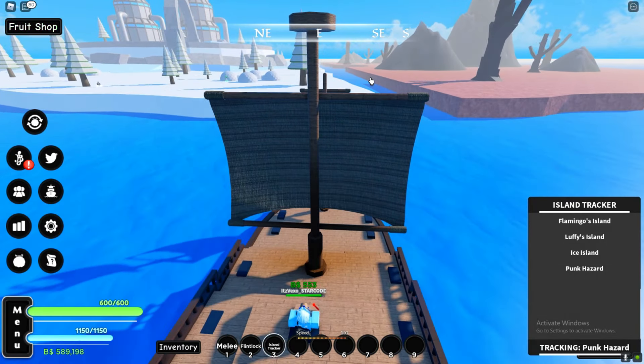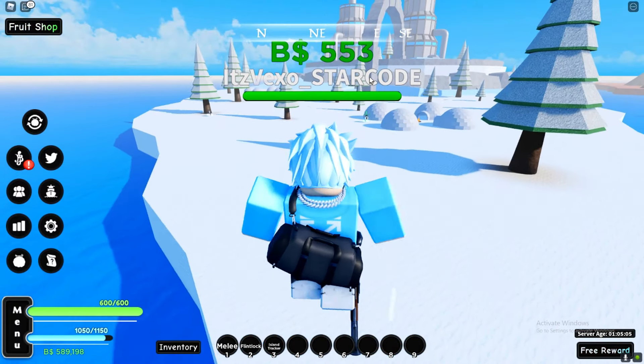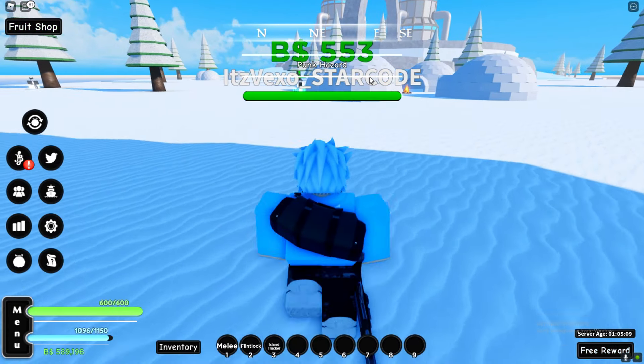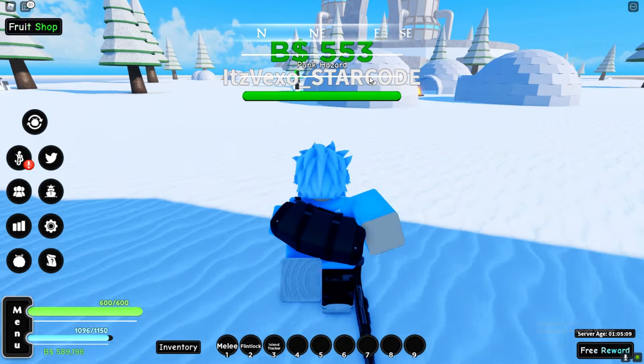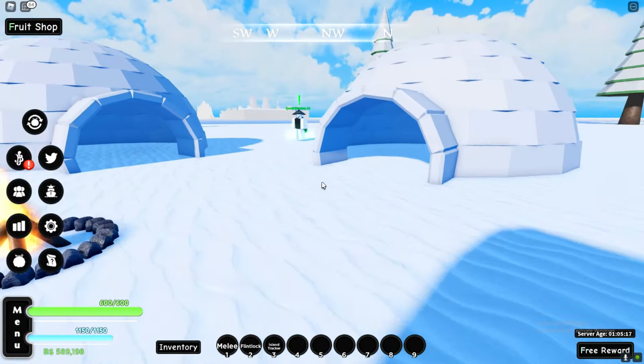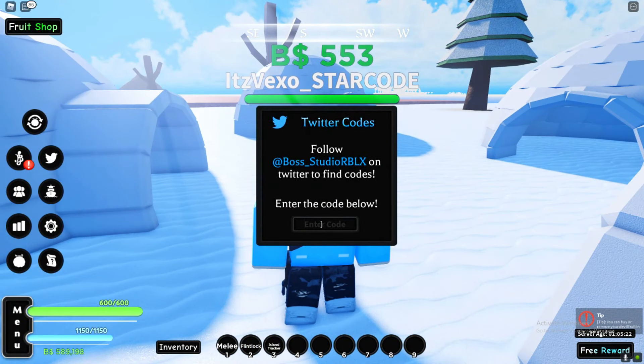Alright guys, we're finally here — this has to be the new island, and yes it is! We've got half ice and half fire, pretty weird not gonna lie. Let's go to this island and hopefully I don't just get one-tapped by one of the bosses. I need to be really careful because these bosses can one-tap you. This is the new world — it does look pretty sick.